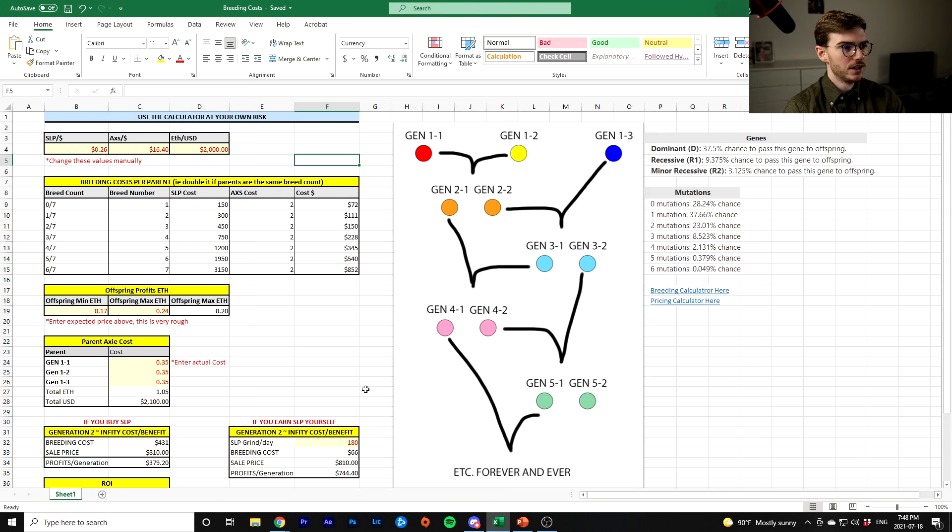I'm going to pull up this spreadsheet I made, which probably looks really complicated, but I'm going to walk you through it. To start with, you need to know how you breed an Axie. Basically, you take two of your Axies — they'll have a breed count on them — and you breed them together, and that has a cost. So if your breed count is zero on both Axies, like if they're brand new virgins as they're sometimes called, each Axie is going to take 150 SLP and two AXS — so a total of four AXS every time you breed an Axie.